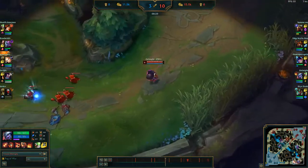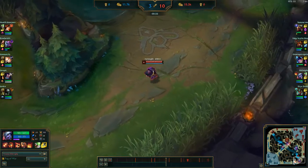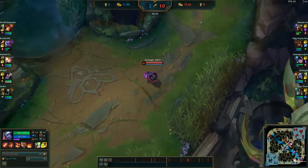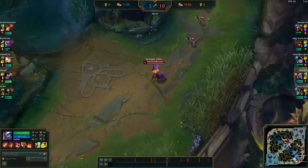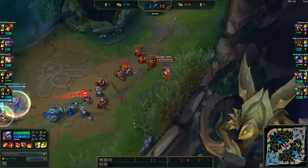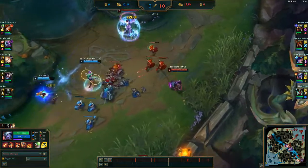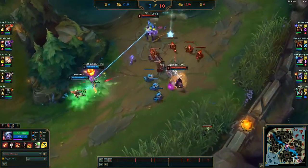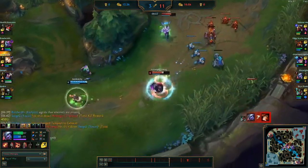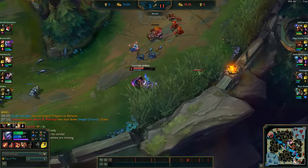Losing the shield is a really big deal for Ornn — it gives him significantly less pseudo lane sustain and makes him less tanky in teamfights. But I think getting Unstoppable back is a fair trade because it gives Ornn a lot more ability to make openings in fights and also get out of some sticky gank situations, because you can time it with enemy crowd control and still try to escape. The R change is just in general to tone down what I consider one of the strongest ultimates in the game. Not having the slow scale with duration means a snap-cast R at maximum range won't slow you that much and gives you the ability to dodge the second cast.